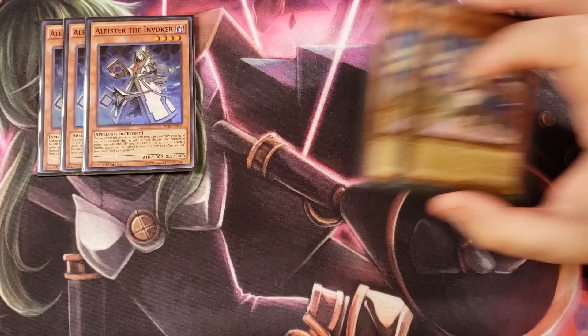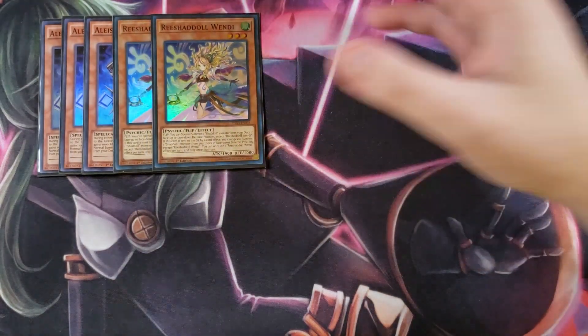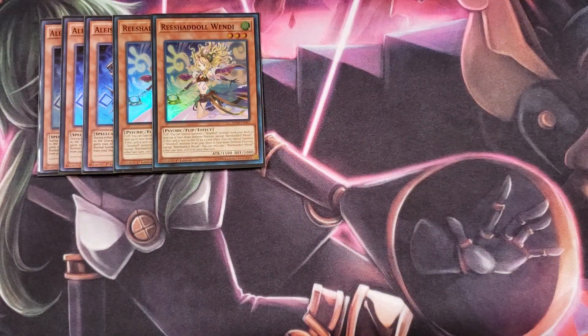For the Shaddoll package, we're playing two copies of Shaddoll Windy. The Shaddolls all share the same kind of effect — you can only activate either the flip effect or the send-to-graveyard effect per turn. Windy's flip effect lets you target a Shaddoll in your graveyard or deck and special summon it face-down in defense, except another copy of herself. And if she's sent to the graveyard, you get to special summon a Shaddoll monster from your deck face-down in defense.